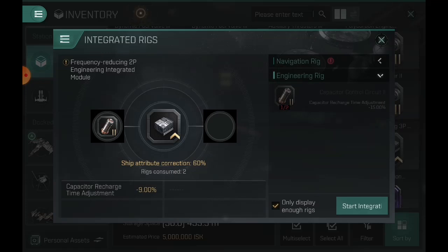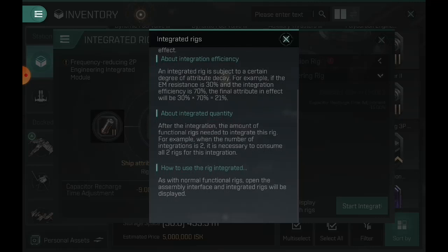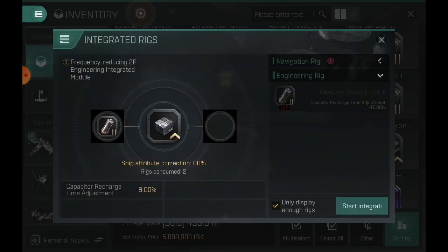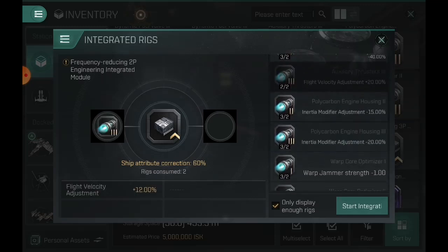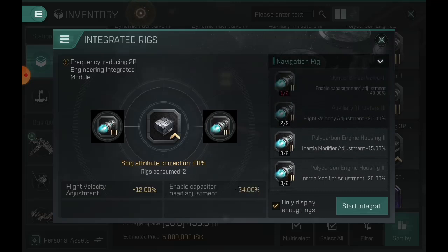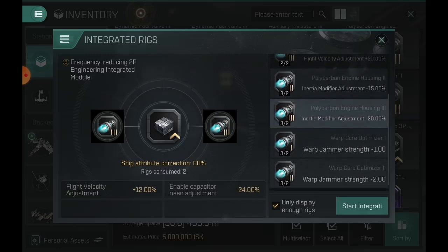A regular CCC gets 15%, but since this is 60% integration, after integrating you only get 9%. You can't do two CCCs on both sides to make it overpowered — it has to be two separate rigs. You can read through the on-screen text and pause the video; it explains integration efficiency in more detail. For navigation rigs, you cannot fuse rigs of a different kind. So with a 20% auxiliary thruster, you could do inertia modifier, warp jammer strength, or dynamic fuel valve. A typical velocity is 20% but you're only getting 12% out of this.